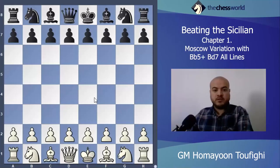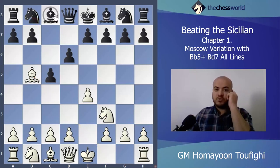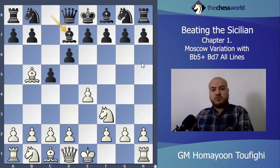Let's begin from this line after d6, Bishop b5 check. There are three options for black: Bishop d7, Knight c6, and Knight d7. Bishop d7 is the main line, but Knight d7 is actually the best move.